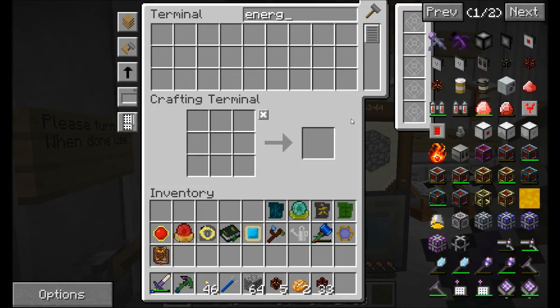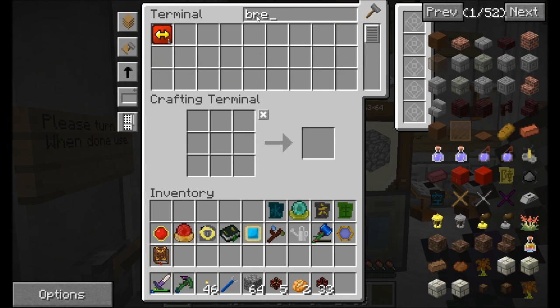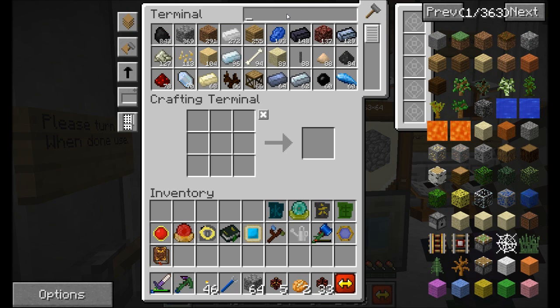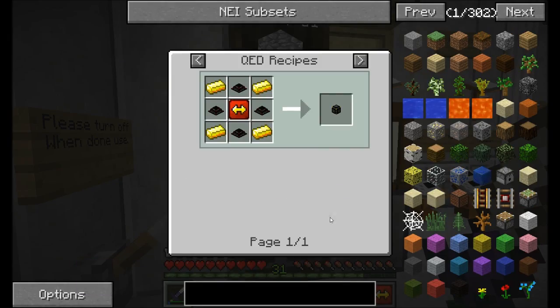That is the leadstone energy cell. Good, we have one of those. Dynamos require the node that we have there because they push energy - they don't store it per se.